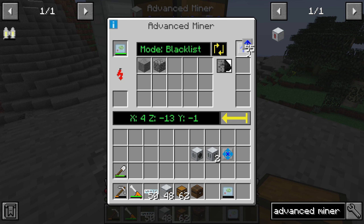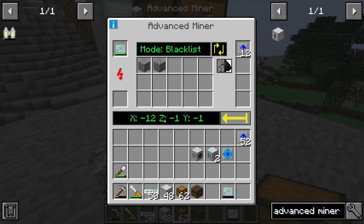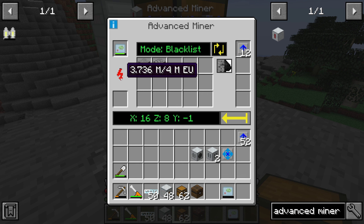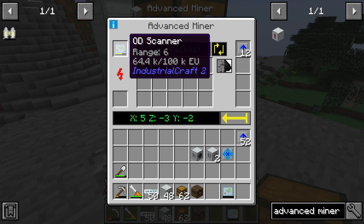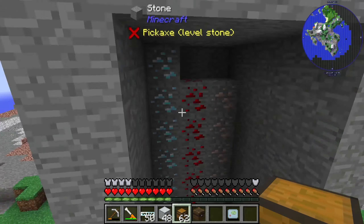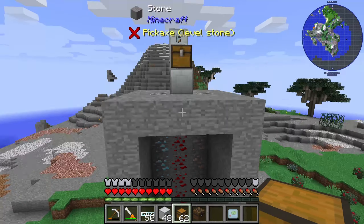We can use Overclocker Upgrades to reduce the scanning time. You can see the scanner is working and progressing. The Overclocker Upgrade increases your scanning speed. And now the scanning begins and you are collecting items.